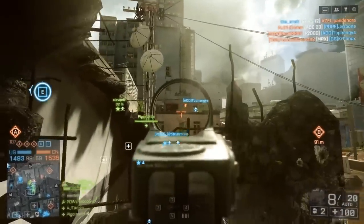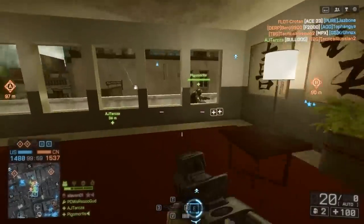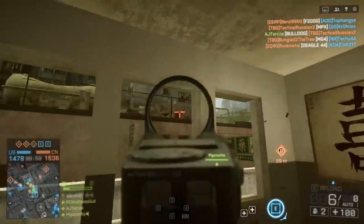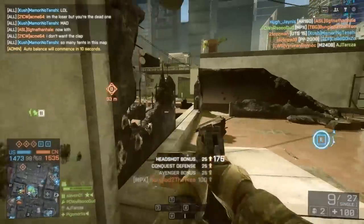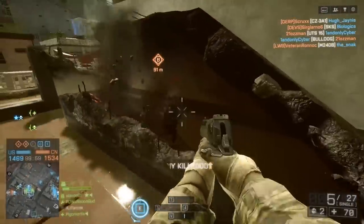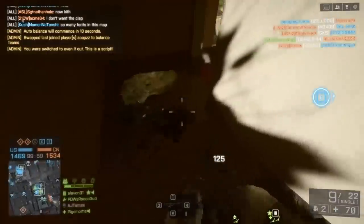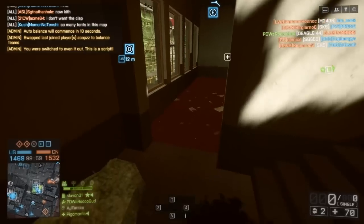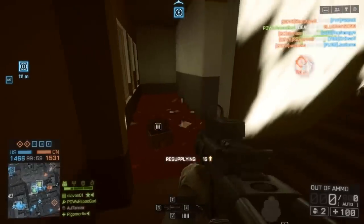If you know somebody's coming up your stairs, you could wait for them in one of the stairwells and shoot them as they come up, or you can jump out the window and run up the stairs from behind, catching them totally unsuspecting. I've decided to run the defensive perk on this map because I'm going to have so many bullets coming at me from different directions. An extra hit I can take is really going to be well worth it, and when I do run out of ammo, I usually find a support kit somewhere and rearm.